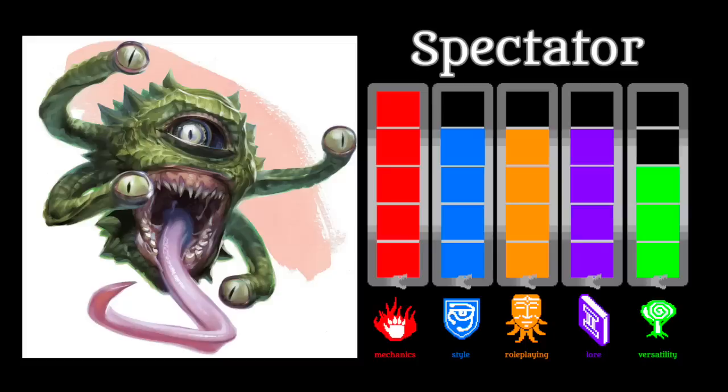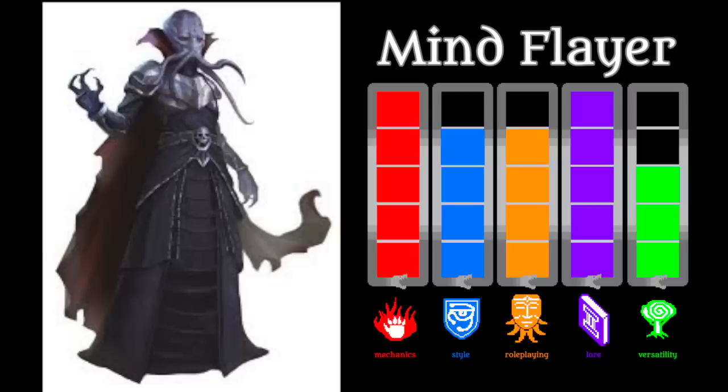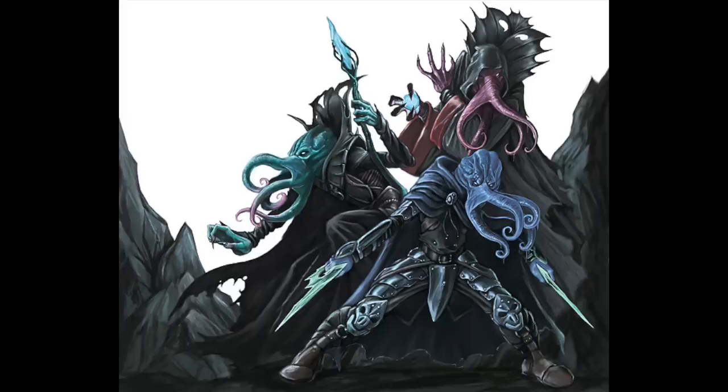One of the most iconic aberrations in D&D history is the Mind Flayer, aka the Illithid. They are memorable and striking in appearance, with clear influence from Cthulhu and other Lovecraftian stylings, and their lore is some of the richest and deepest of any monster. I could make an entire video devoted entirely to Mind Flayers. They are evil overlords, psionic masters, mad scientists, and interdimensional voyagers, with all manner of plots, schemes, and experiments.